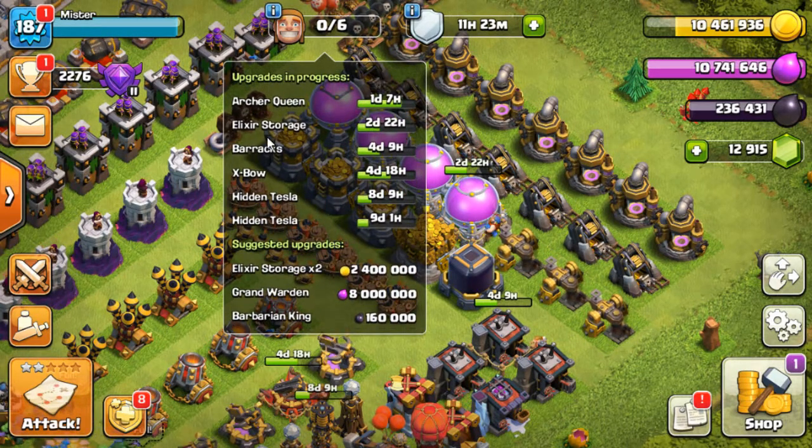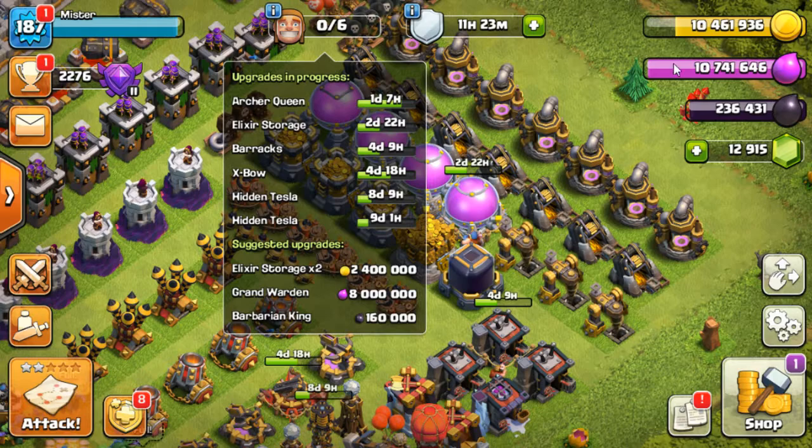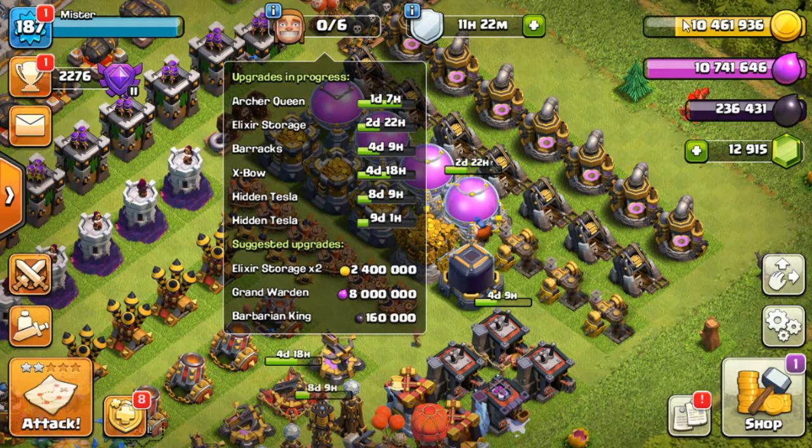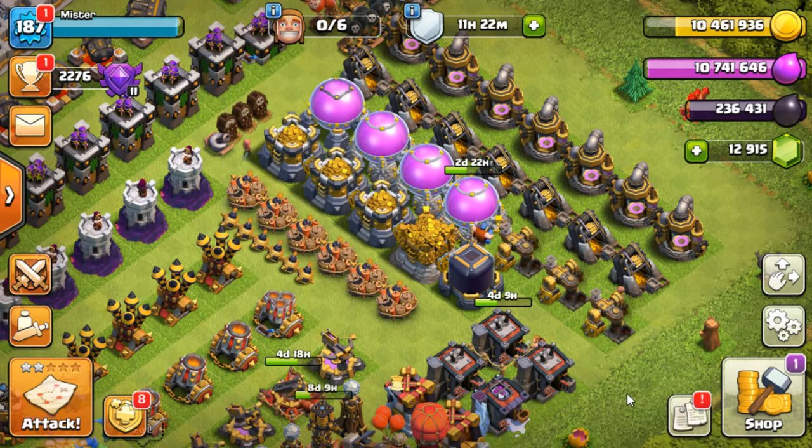When these builders are done — once the elixir store is done, the queen will go down straight away — but then I'm still going to be full of gold and elixir. So I'm going to have to do at least a couple of wall pieces in one day and seven hours so that I can burn off those couple pieces of elixir, one gold and one elixir — just to get rid of four million each — to give me a little bit of raiding space.